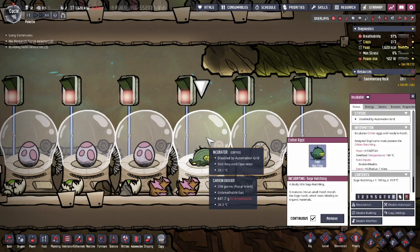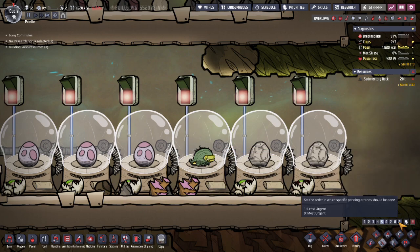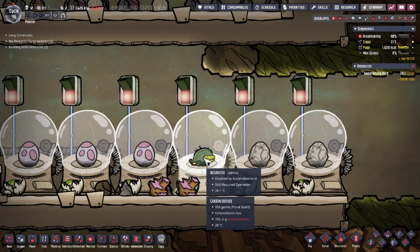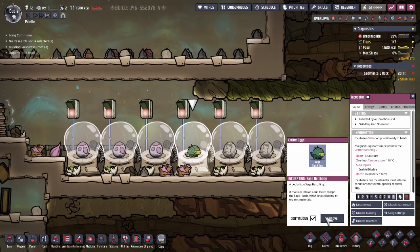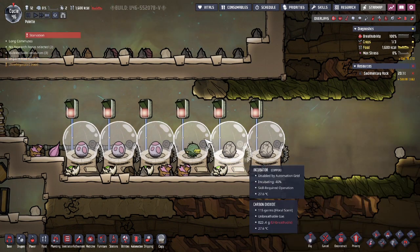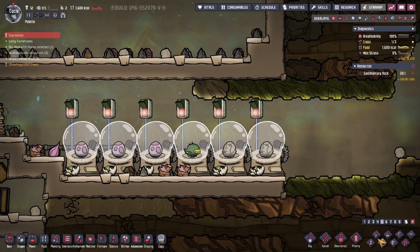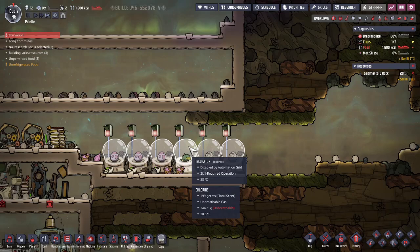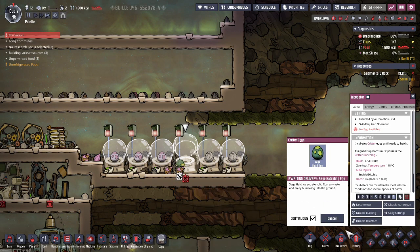Another thing about these incubators is that we can actually attack the critters inside the incubators — it's terrible, but it's something we should be able to do. I'm pretty sure you can do that, because I don't have a place set up for this little guy, the sage hatchling. They changed that, because I know you used to be able to do this. You can't do that anymore — I'm just going to remove him. It just wasn't on the thing, for whatever reason.